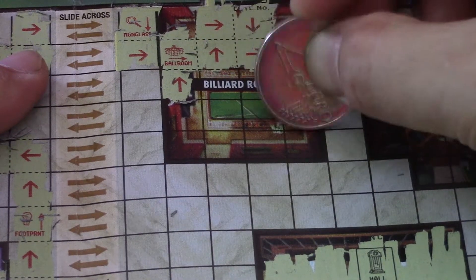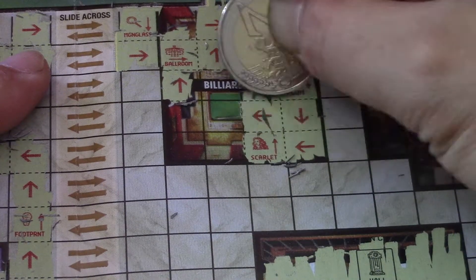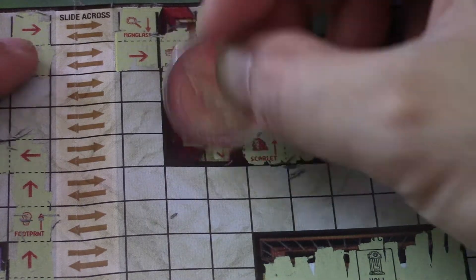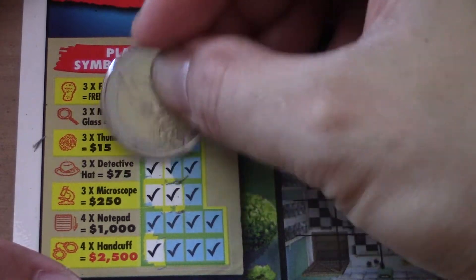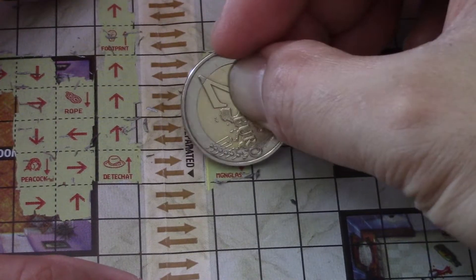Still have a chance to get a hundred. A scarlet — that's the conservatory. Okay, handcuff, another hat. I only have one microscope. One glass.